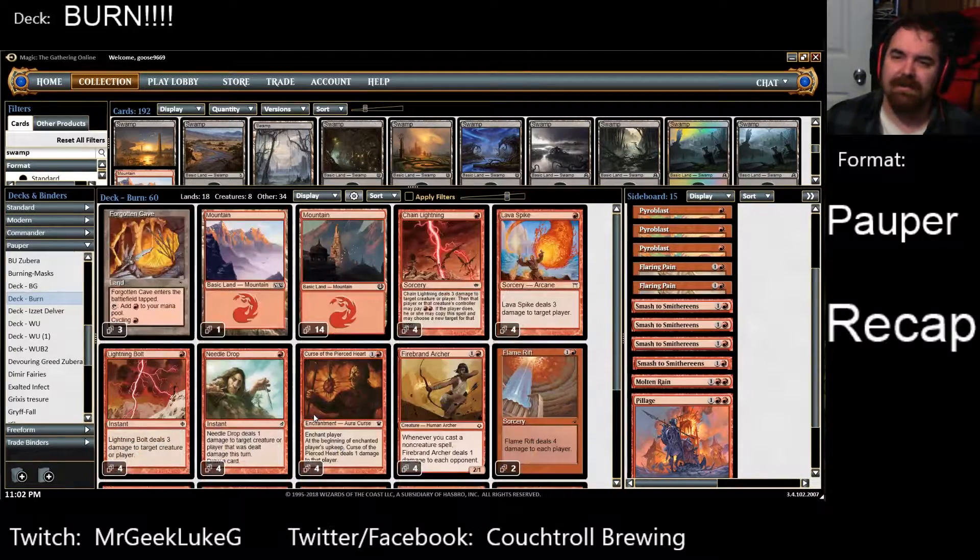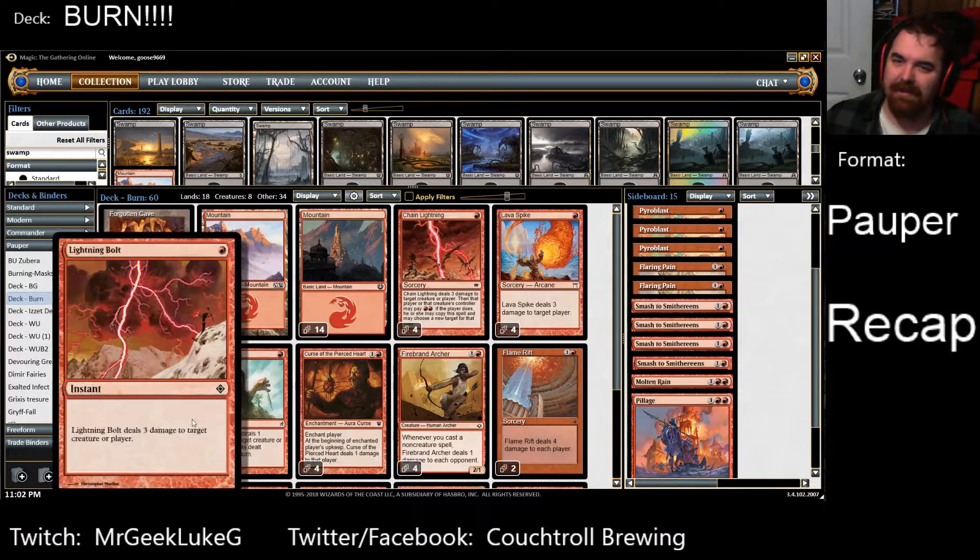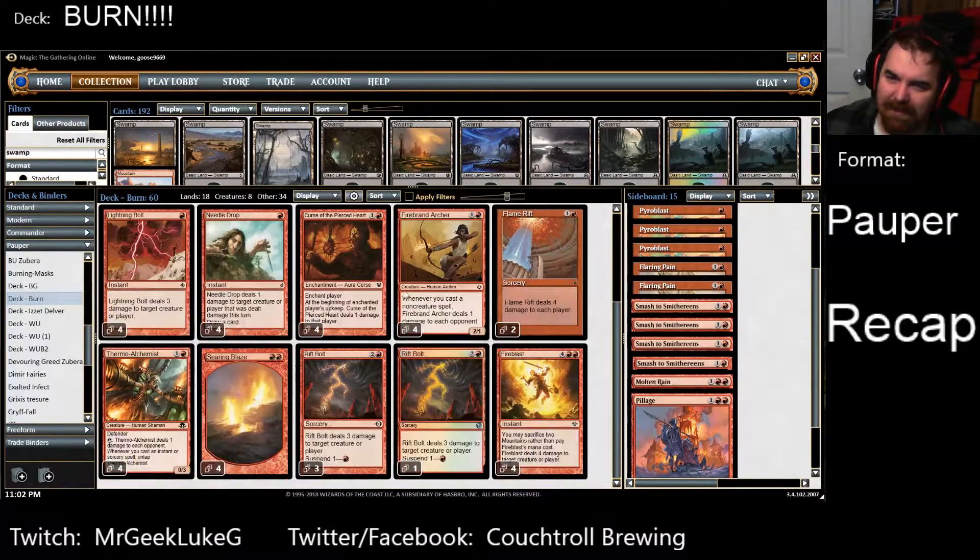The land package felt like I had enough lands when I needed them. Needle Drops are probably one of the most important spells in the deck, even though they're only doing one point of damage. I'll figure out what I'm going for with those three cards.